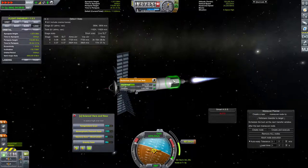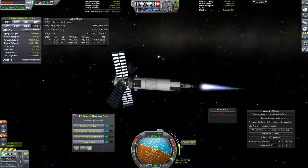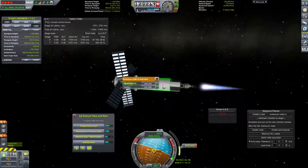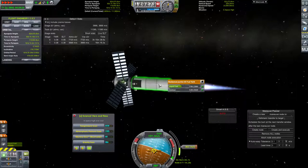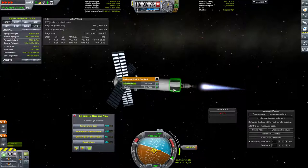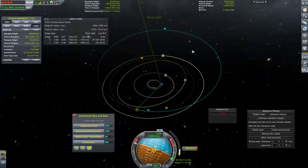We did, of course, tack on this extra X-16 fuel tank down here. So we have a little bit extra in the tank, specifically 720 fuel over the 2,880 in the Jumbo 64. So that's like a quarter - yeah, exactly a quarter - so that's 25% additional fuel. That should be plenty.